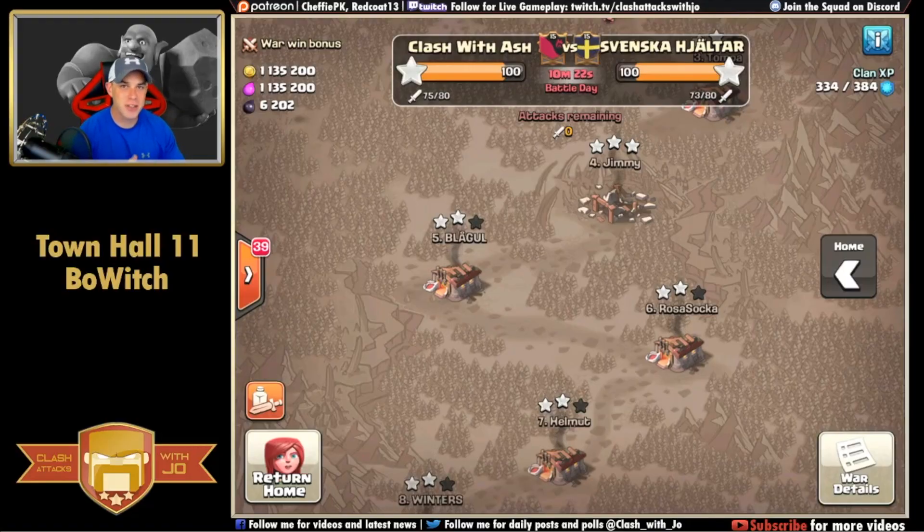Hey, what's going on guys, Joe here coming at you today from Clash with Ash, one of the premier clans in the family. We're going to be taking a look at Town Hall 11 content - wars determined by how many Town Hall 11 versus Town Hall 11 three-stars you can get. We're taking a look at the bow-witch composition and how these guys are solidifying wins using this heavy composition to three-star Town Hall 11s. Let's get into some of those raids.